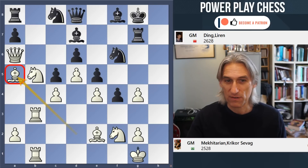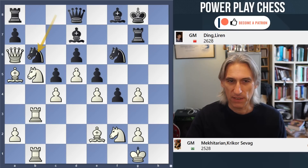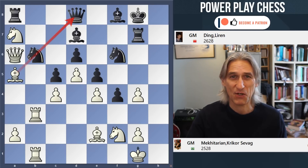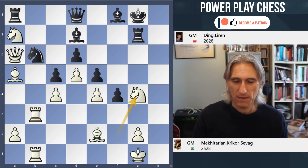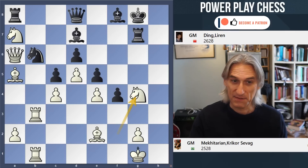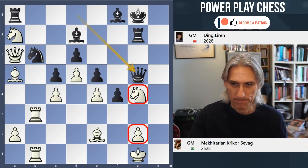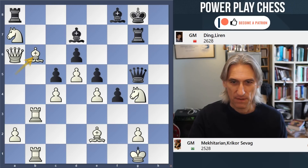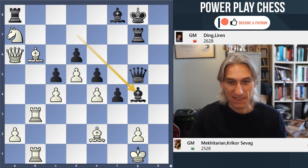Bishop a5 just looks incredibly dangerous, and I'm not surprised that Mekhitarian went in for this. If queen e7, Nc7 wins the rook. Therefore Nb6 played by Ding. Now this looks precarious because white takes on a7, and this looks dreadful for black — absolutely dreadful. But Ding took on g4, so he's given up a piece, and this one is in trouble as well. But watch what happens: queen g5. This is a very crude attack but it's very effective. The knight obviously can't move because of queen takes g2 mate. So bishop takes b6, and bishop takes g4, and suddenly the game has turned completely. Black is a piece down, but this attack is incredibly strong.